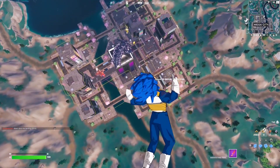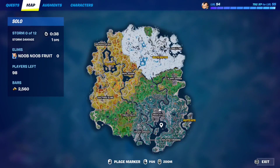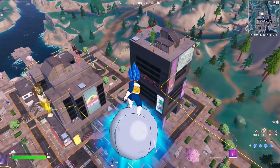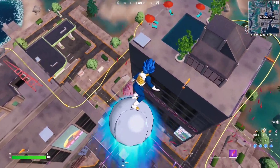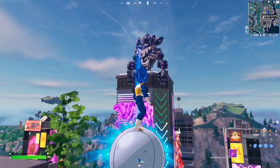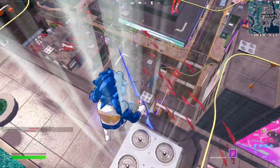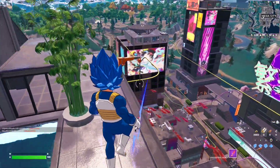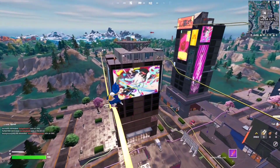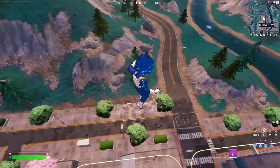For this seasonal quest you have to bounce off tires, air vents, and lily pads. For the air vents, go to the Mega City POI — on top of each building you'll find air vents. There's also a main air vent in the middle. Just jump on top of one to bounce. Then head to the racetrack for the tires.